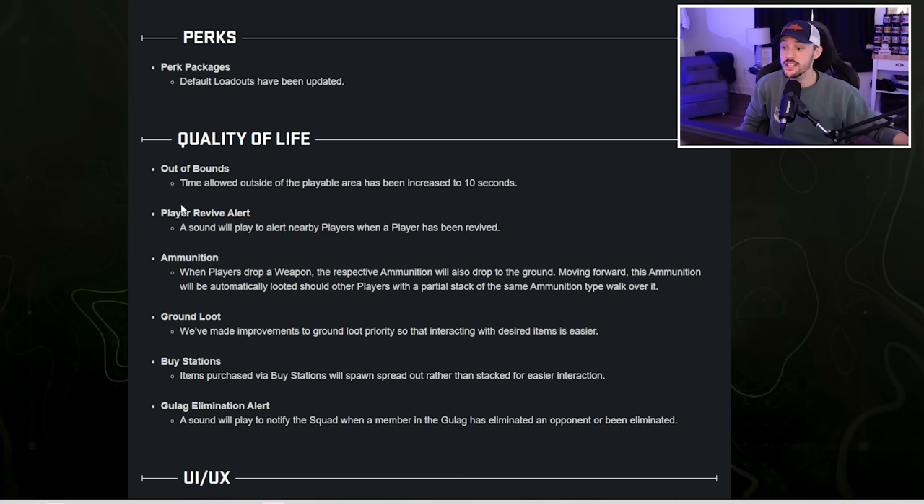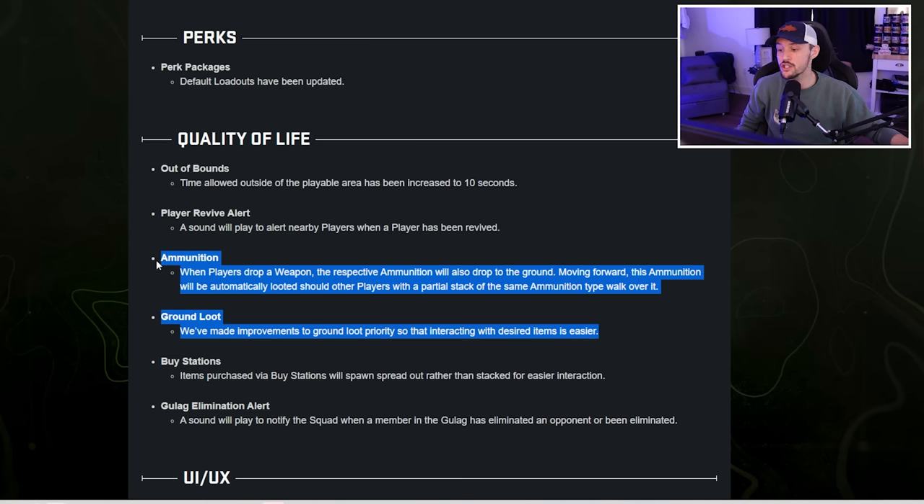Some other important quality of life changes: a player revive alert — a sound will play to alert nearby players when a player has been revived. Super frustrating when you get someone down, push up, have no idea that player is alive and plating, and they re-challenge you. Now we have a revive alert. For ammunition, when players drop a weapon, their respective ammunition will also drop on the ground and will automatically be looted by players with a partial stack of the same ammo who walk over it. Ground loot priority improvements also make interacting with desired items easier.